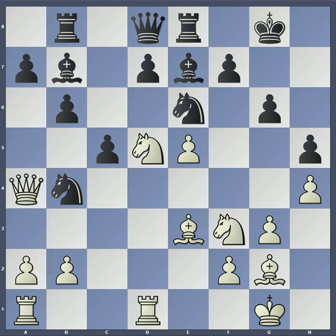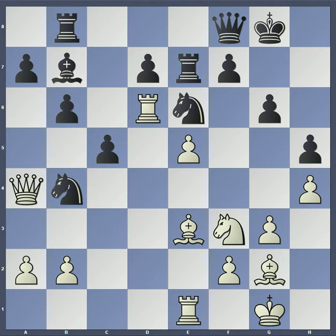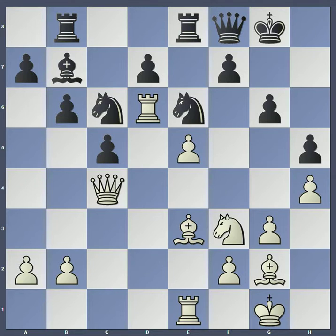Black played knight to b4, which makes sense — looking for trades, always trade material when you're down in space to give yourself more room. AlphaZero didn't mind since it can take off the bishop on e7. Getting rid of that bishop leaves black's dark squares quite weak — in particular d6 and f6 look like fantastic squares for a white knight. The rook jumps right into d6, a great square. Queen to f8, but white is not interested in taking d7, as that would trade the really good rook on d6 for the pretty useless rook on e7. So AlphaZero just played rook to e1, knight to c6, queen to c4, rook on e to e8.